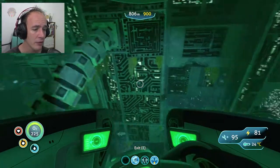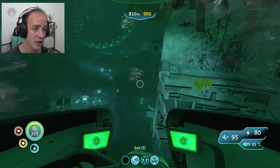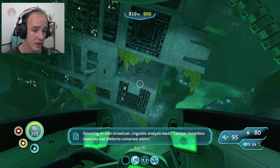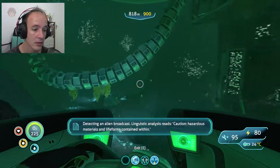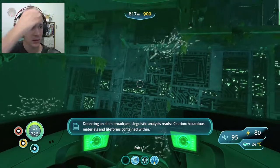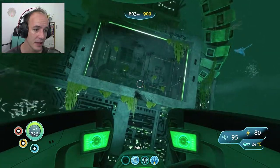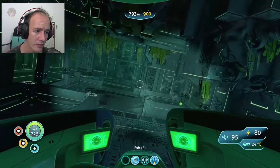Now I remember in one of my videos people complained that I did not show where the entrance was, and it was actually very hard to find. Detected alien broadcast — linguistic analysis reads: caution, hazardous materials and life forms contained within. Okay, this seems like the entrance over here, so let's gently go in and get away from the whoppers.